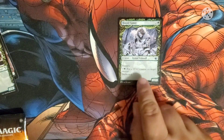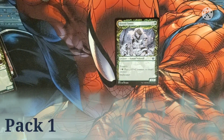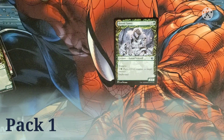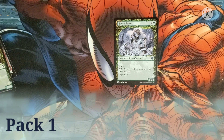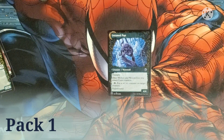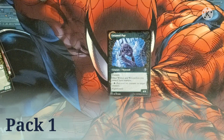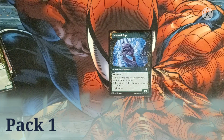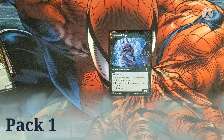Talking about daybound, we got the Hound Tamer — costs two and a green, for a human werewolf. Has trample and an activated cost of three and a green to put a +1/+1 counter on a target creature. That's on the daybound side with a 3/3 body. On the nightbound side it becomes Untamed Pup — a werewolf with trample. Other wolves and werewolves you control have trample, same activated cost of three and a green to put a +1/+1 counter on something. It has a 4/4 body.